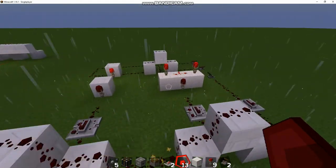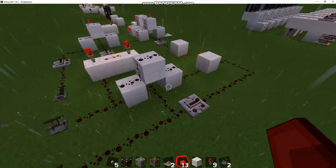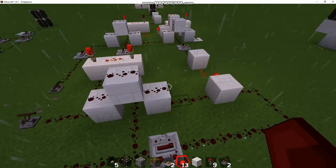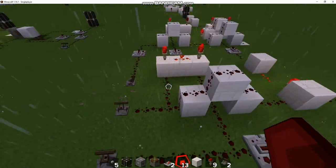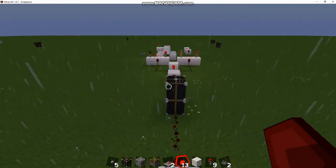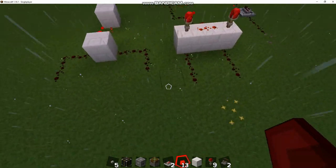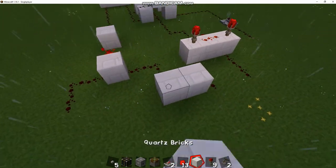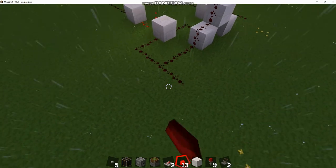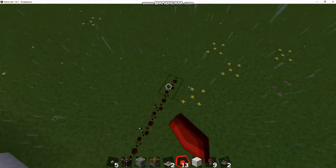Effectively what we're going to do is connect the inputs together. We need to connect the left input of the OR gate to the left input of the AND gate, and the right input of the AND gate to the right input of the OR gate. We're going to come back over here and connect these — build a little bridge to connect the lefts, and this actually becomes one of your inputs.